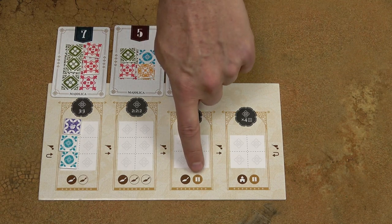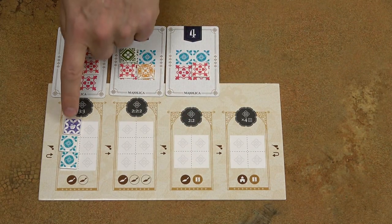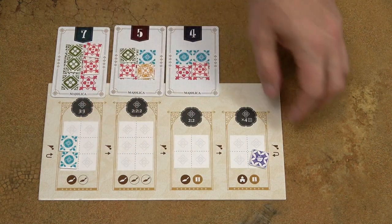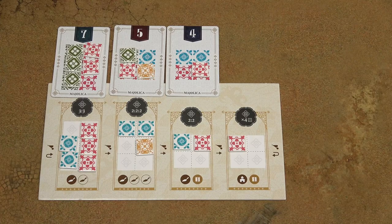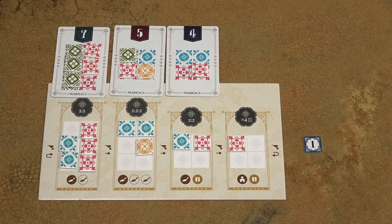Purple tiles can never be discarded using the fragmentation symbol. And when the purple tile is present in the last workshop and has to be moved to the first one, it is discarded into the supply. These one-point tiles are never placed onto the workshops; they're simply placed next to the player board and are worth one victory point.